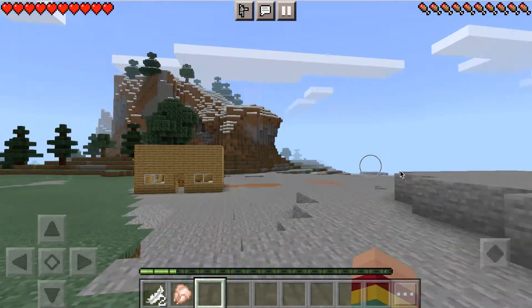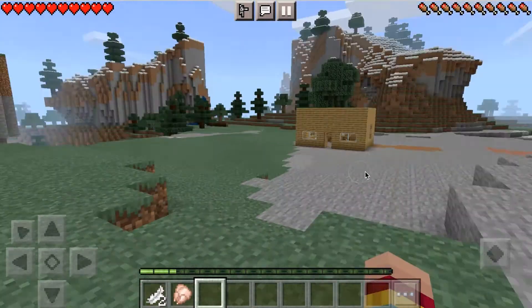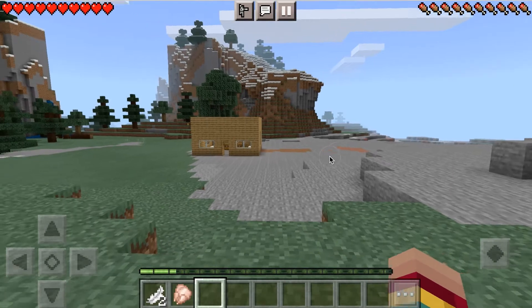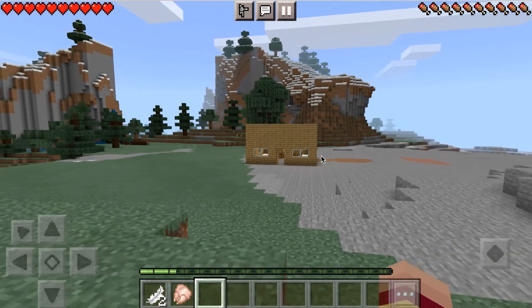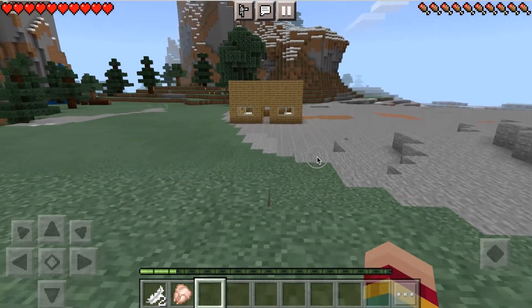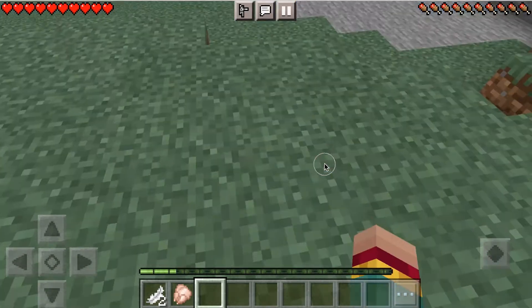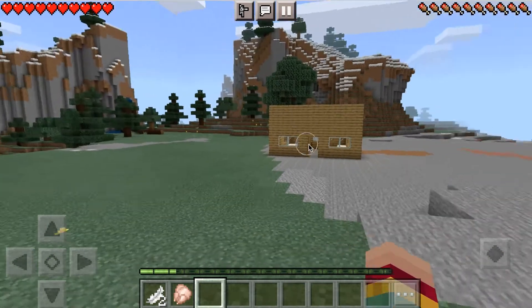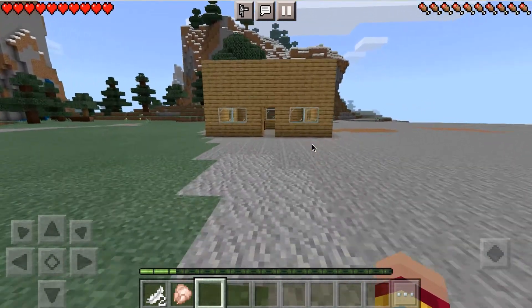In today's video we are playing Minecraft and I will be finding the Lamborghini Huracan. I'm sorry if I'm pronouncing it wrong, but it's this sick yellow Lamborghini. We're gonna be showing you all the details — you can literally search it up, it's the Lamborghini Huracan.